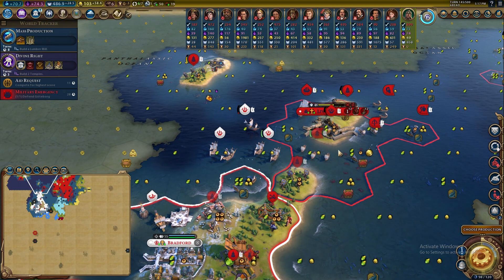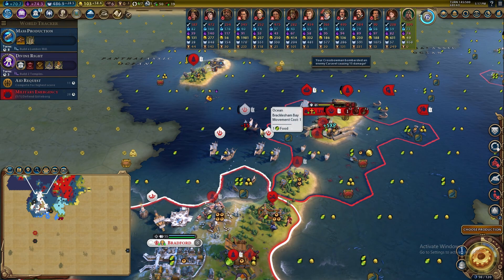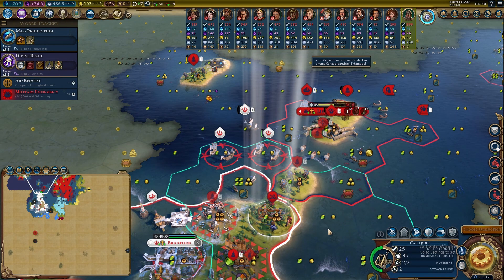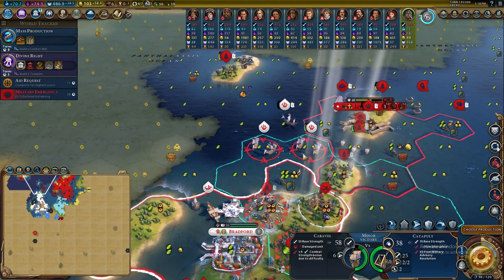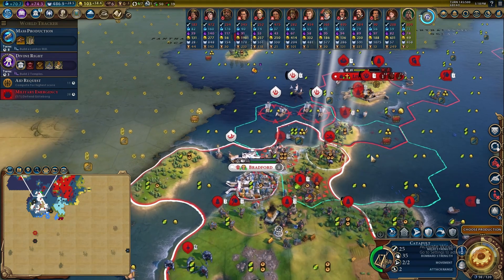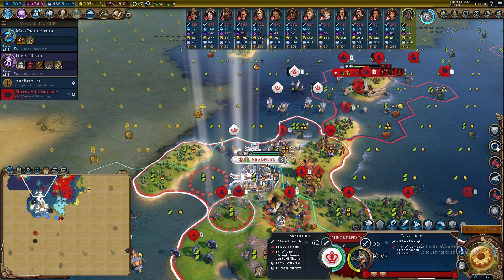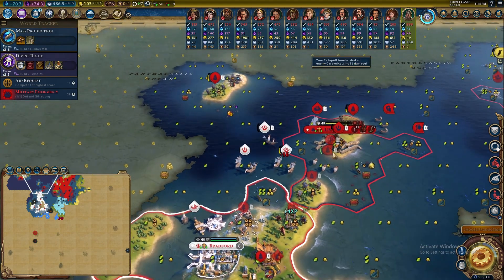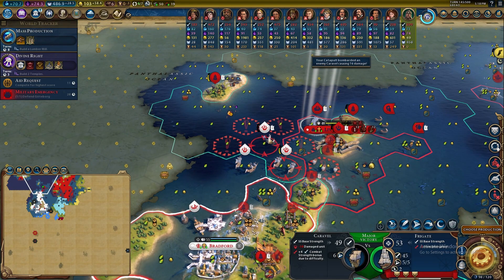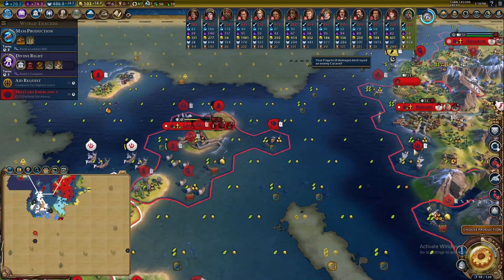The crossbow can get into the city and fire range attacks down — doesn't quite finish them off. The catapult — we have to make a choice: go for the wall in Bradford or go after these caravels. Either way, it doesn't do too much, but my berserkers do quite a bit of damage thanks to the siege tower — so getting rid of the wall isn't actually the biggest deal. Let's have the catapult help shoot out the caravels a little bit. With my frigate, let's finish off a caravel so they don't heal up and come back.